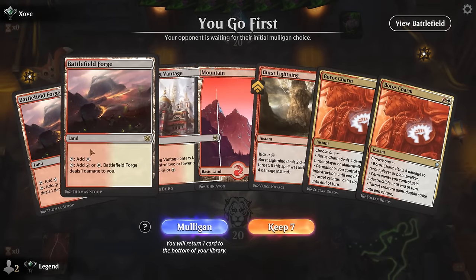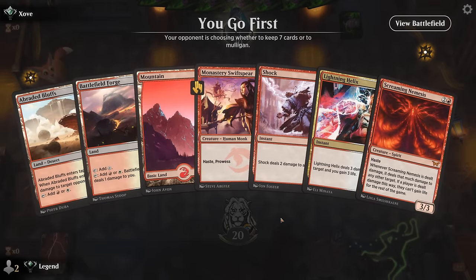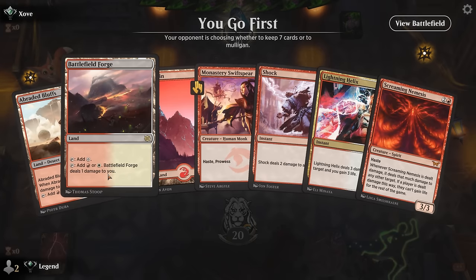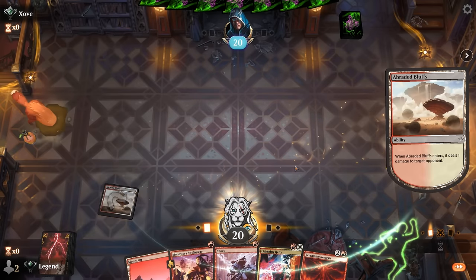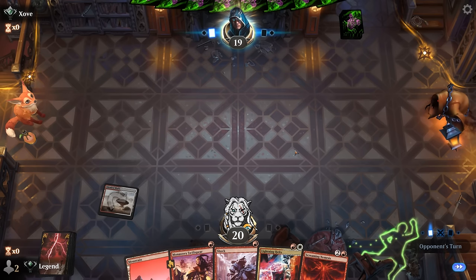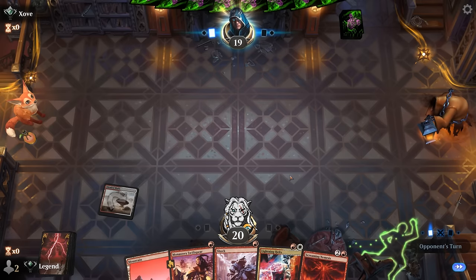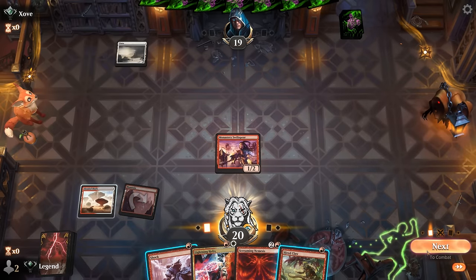We're on the play with a hand that's a little land heavy — 10 points of burn but any land we draw here is a disaster, so we mulligan. The six-card hand is a tiny bit better; as a seven-card hand it would have been great, but as a six-card hand we'll have to make some concessions. We'll keep Bluffs over Forge — we miss out on a turn-one Swiftspear but don't have to take damage over and over. Turn two we could still go Swiftspear plus Shock. If we draw a land it still helps play Nemesis, so it's not a disaster.